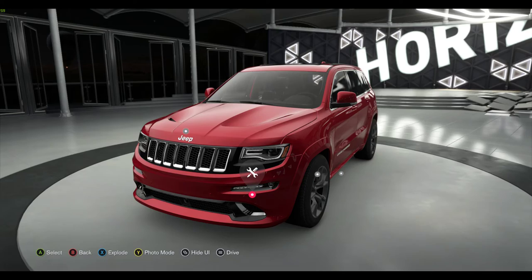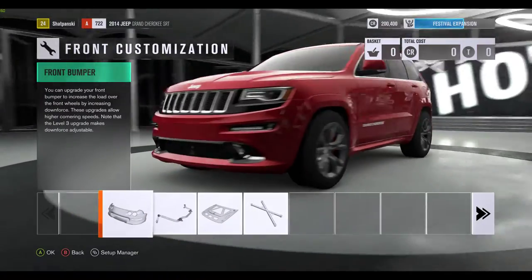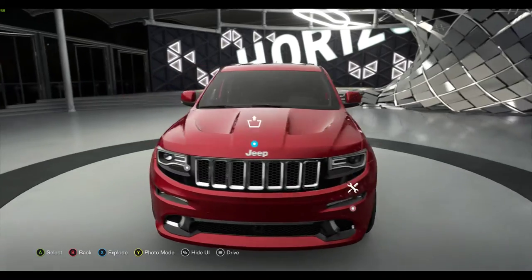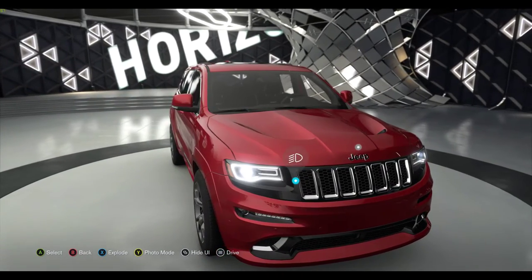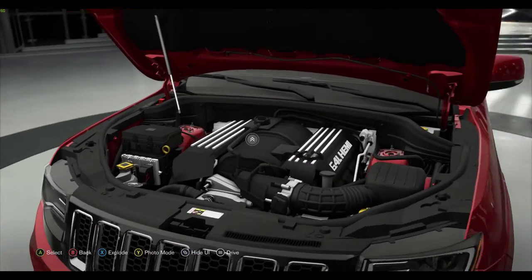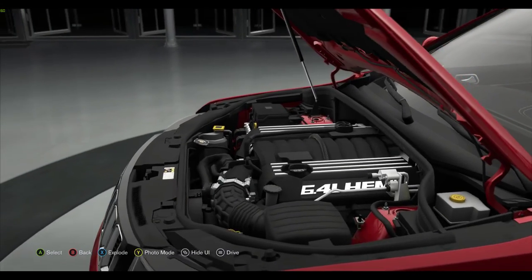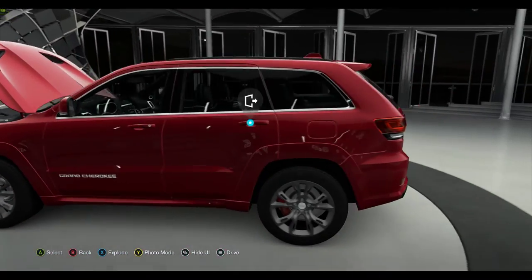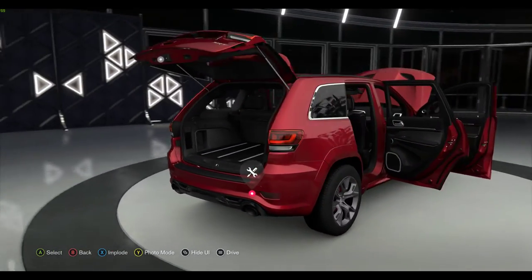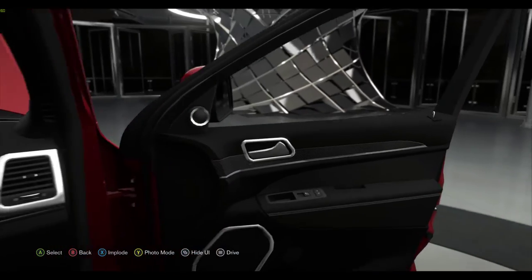This is kind of like the upgrading features. You can do different things — customization. You can activate some of the options, open the hood. Look at the rendition of these engines. Some cars are high-detail models and some are lower-detail models, but a lot of them are the high-end models, meaning really a lot of rendering going into them.